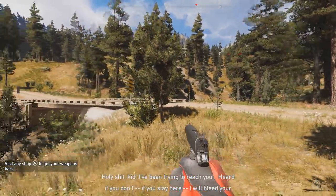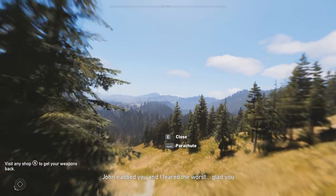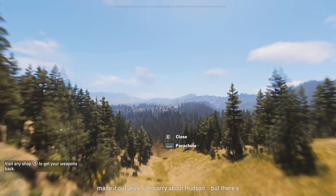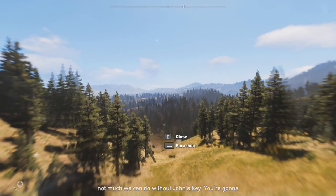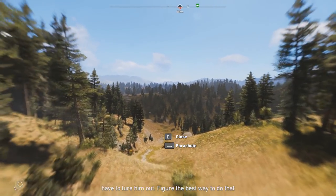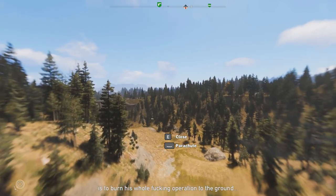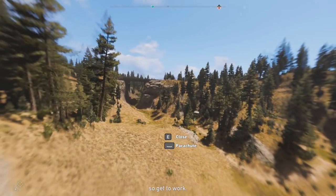Holy shit! I've been trying to reach you — I'm a believer who will hurt you, I fear the worst. I'm glad you made it out alive. I'm sorry about Hudson — there's not much you can do without John's key. You're gonna have to lure him out. Figure the best way to do that is to burn his whole operation to the ground. So get to work.